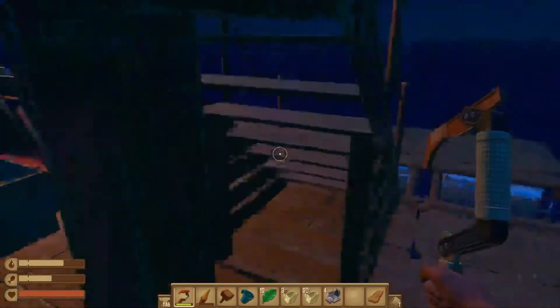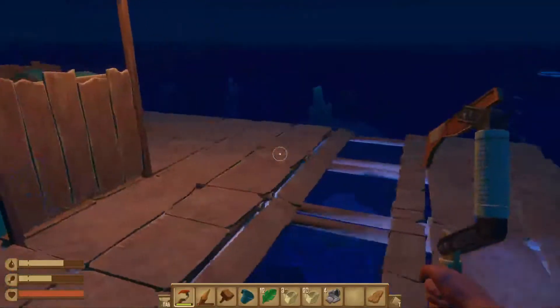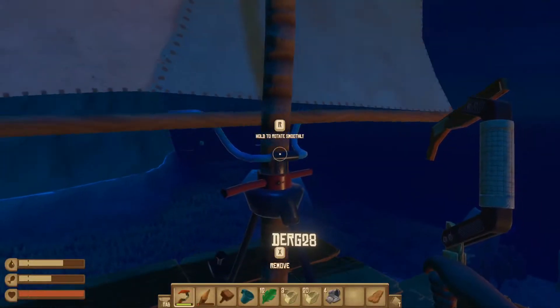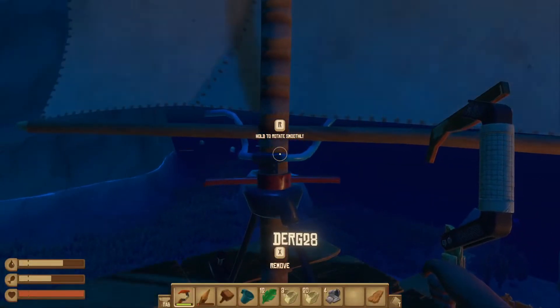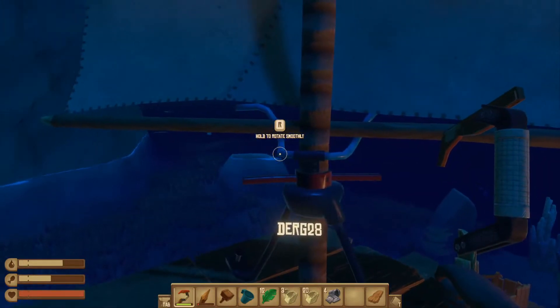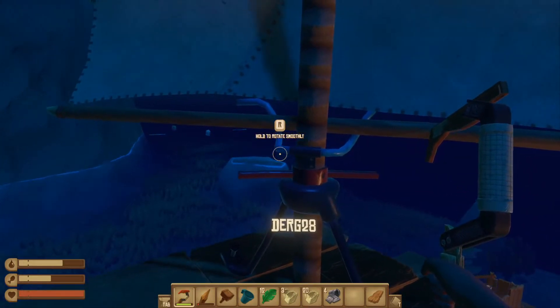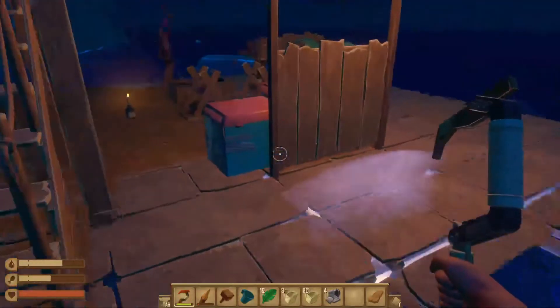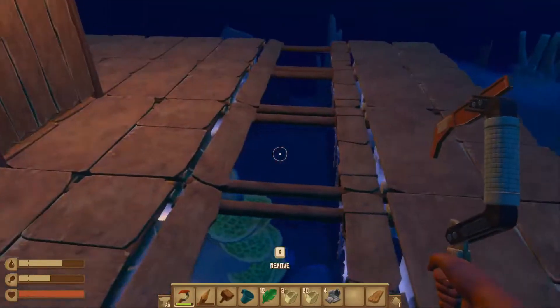I'm ready to go if you guys want. I just got next level hooks because of that research. Nice. I'm going to remove the anchor, okay? Now you'll just need to direct. There's a rock in the way so we're probably going to have to paddle around it. No more paddling - I don't have paddles. We've got to sail.